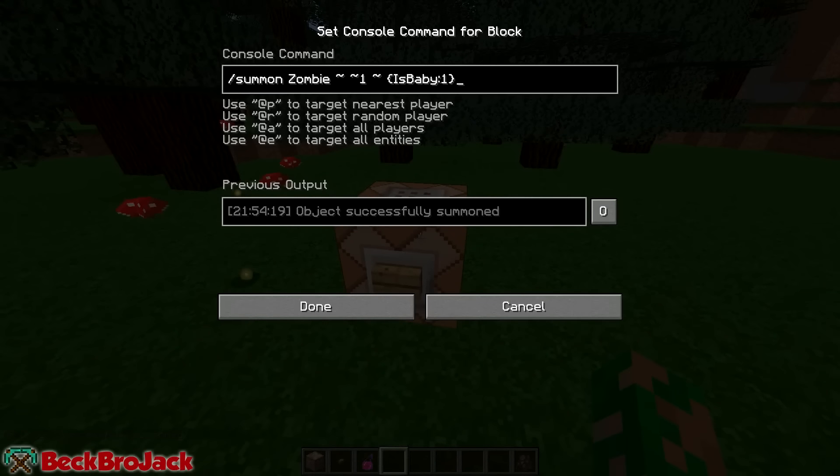So that'll just give me the baby zombie, but if I want to make it riding a chicken, I'm going to have to add something. I need to add a comma right there, then Riding with a capital R, a colon, and then open curly brackets again. Then we put ID colon chicken, and close it off with two close braces just like that.